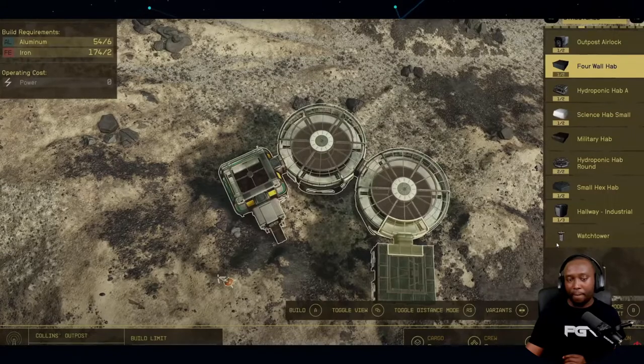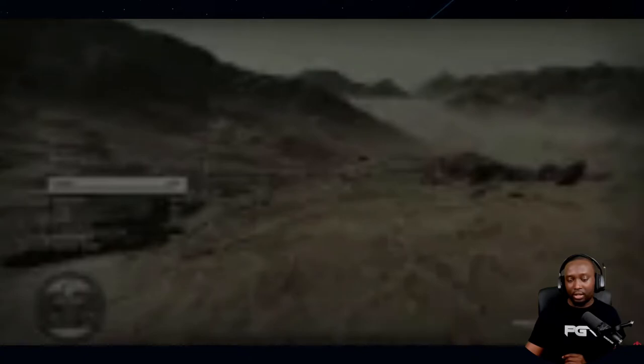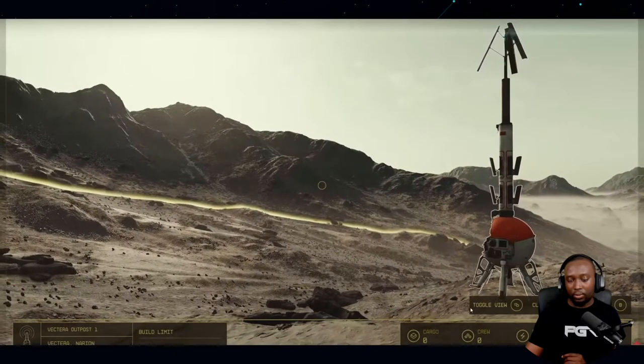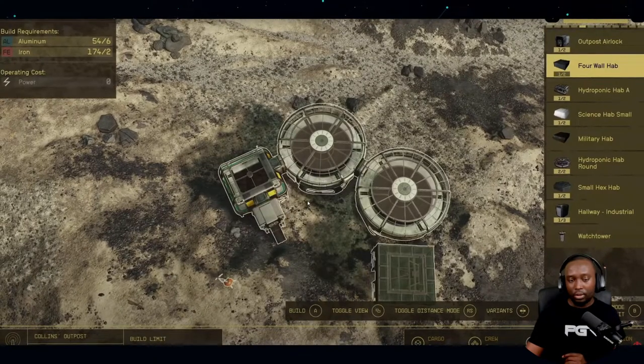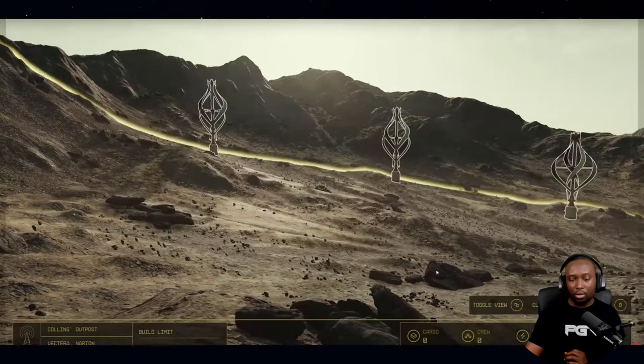Each module part can be connected almost anywhere — you can connect at every corner — so it allows a huge amount of customization. Each aspect of the base can be connected however you like, so you can actually build the base the way you want it to look.